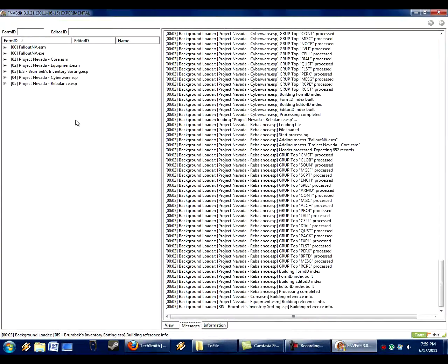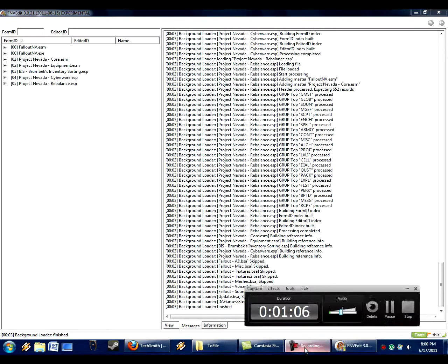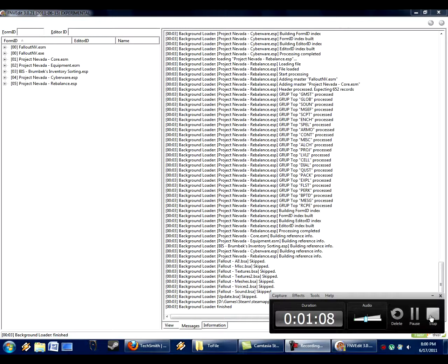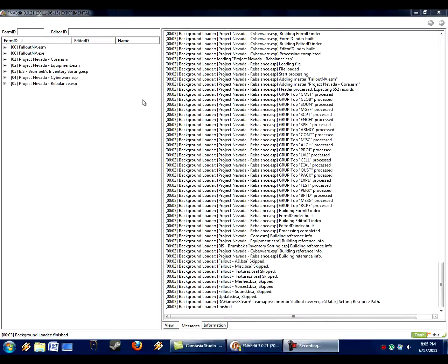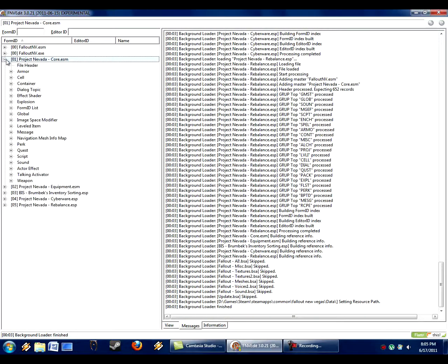Just take a moment to load. Okay, so now we've got it loaded. What we're doing first is checking out all the different Project Nevada files to see what's going on. I click on Project Nevada Core — we'll start with that. Oh dear, so many entries. There are all these categories: armor, cell, container, and so on.